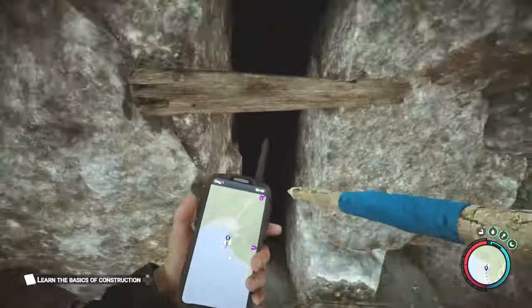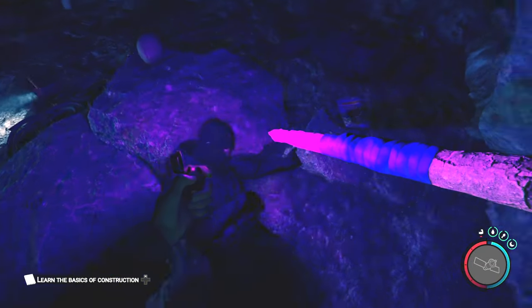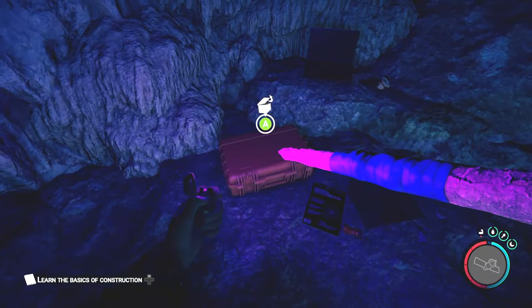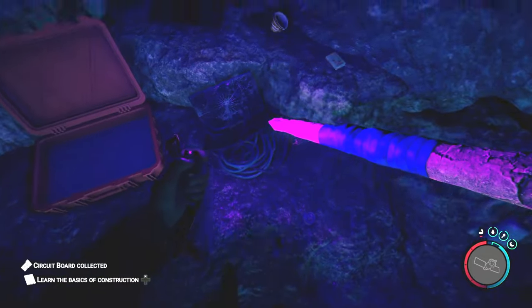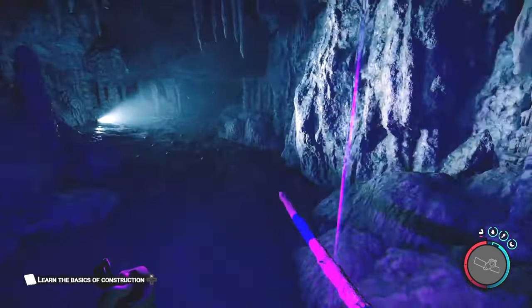Break open the planks and enter. Inside you'll find some supplies — lots of bullets for the 9mm, some vodka as well as obviously some flares. Don't forget to go and hack at the laptops so you can also get some circuit boards.